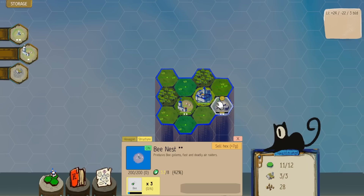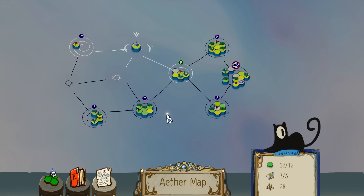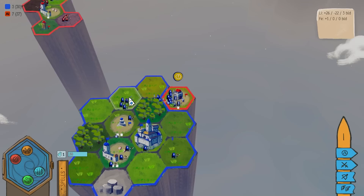We are not good there, so we're going to move this here and that there. We have nine, eight and a half — the castle isn't quite good, so we'll move that over. Now everything is max level, and then we can go into the shield island. A little bit concerned about that. Green hex rune allows swapping two tiles at any time — I don't want to. You can't tell me what to do. You're not my real dad.